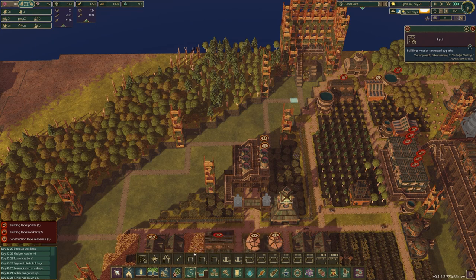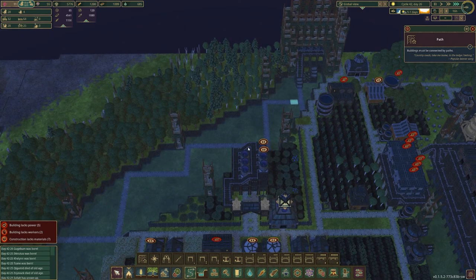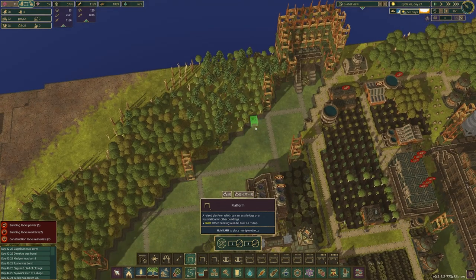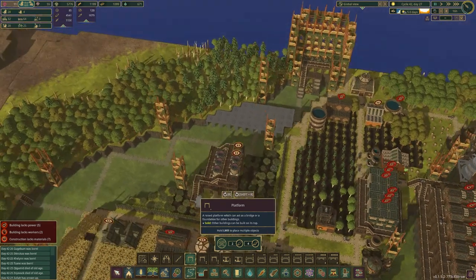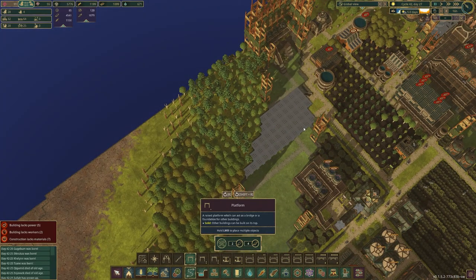I want water production and water storage in this area here, because this is the old water tower location — kind of memories, that's what we're going to call it: memories, to salute the good old days. I'm going to pause it because I want to make sure they don't start building, and we're going to build something like this. I think we need a lot more space here.